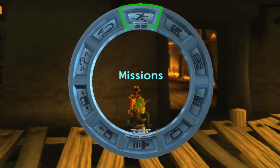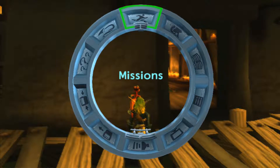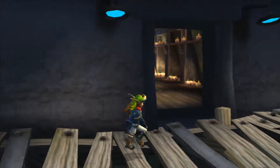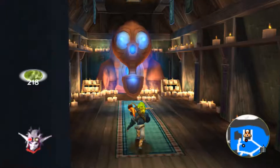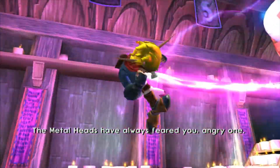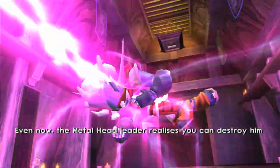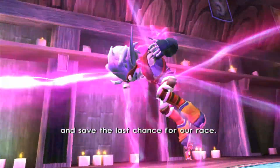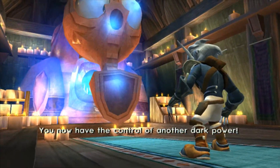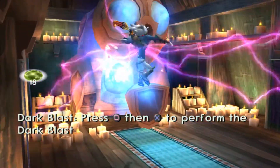Hello, it's been a part of Jak 2. This time we're going to be seeing the Oracle again because we've got another ability to go for. Let's go ahead and see him and get our thing by paying him a lot of gems because he's bullshit. The Metalheads have always feared you, angry one. Even now, the Metalhead leader realizes you can destroy him and save the last chance for our race. You now have control of another Dark Power. And now we know the Dark Blast, which is this.